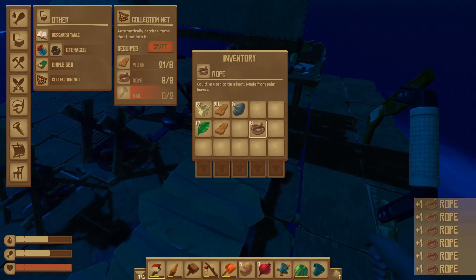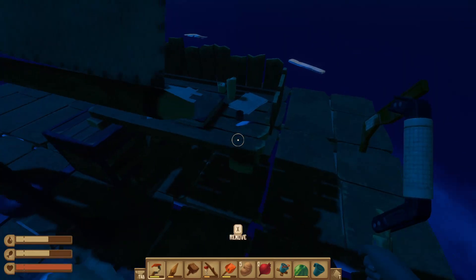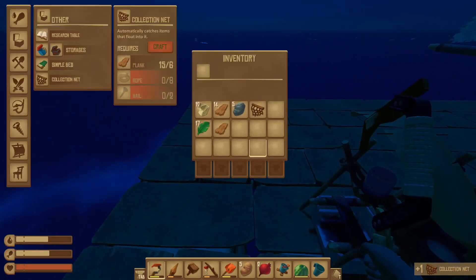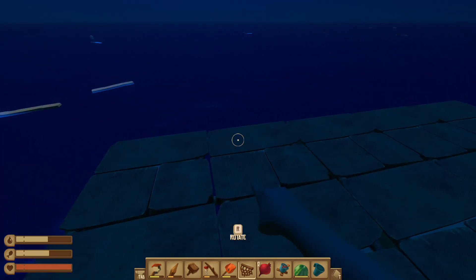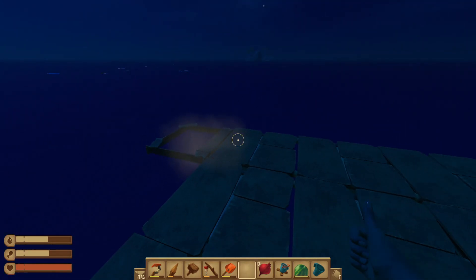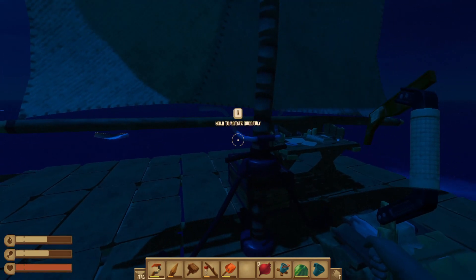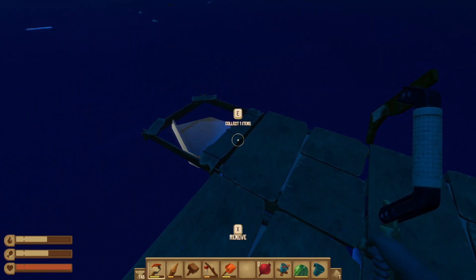I've got enough — wait, did I lose all my nails? I didn't lose them, they've just stored in the storage box. I've got to be careful of that. So this collection net — how does it work? Does it go on the edge? Yes, it goes on the edge. So if I just stick that one there it should catch whatever comes from that direction. I'm slightly against the tide — this wasn't really the best. I wonder if it worked.